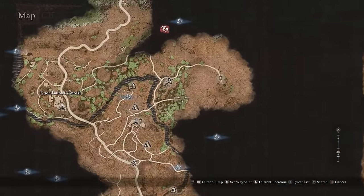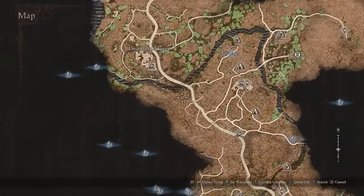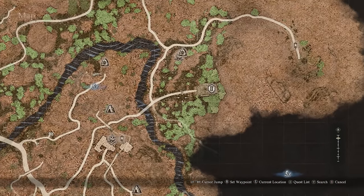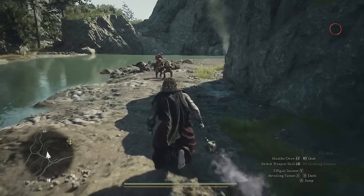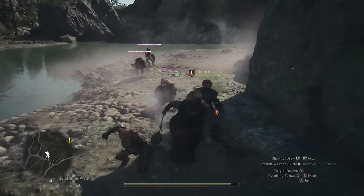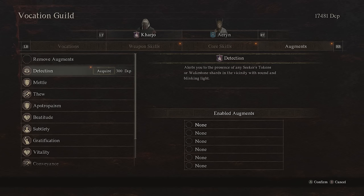Once you're in Batal, head to this location on the map — follow the main path until it reaches the creek, then head due east to the Reverend Shrine. There you can simply talk to the NPC and unlock the trickster vocation. Once you have it, level it to level 2; it should only take about two encounters and you'll unlock the augment called Detection, which you can use on any other vocation.